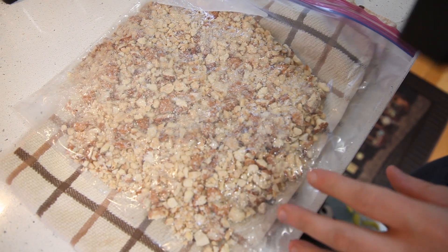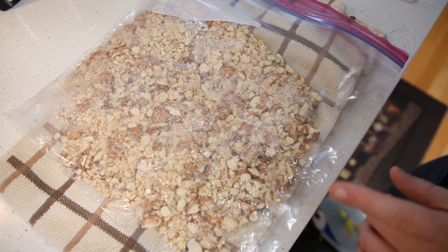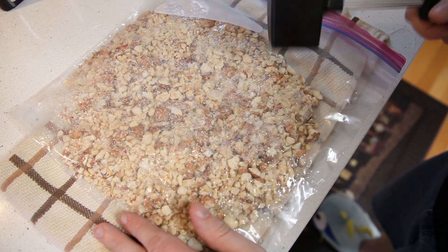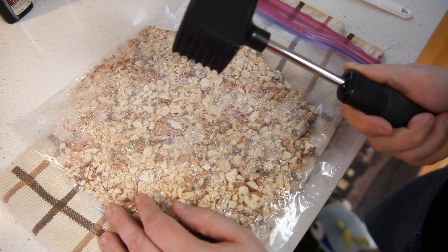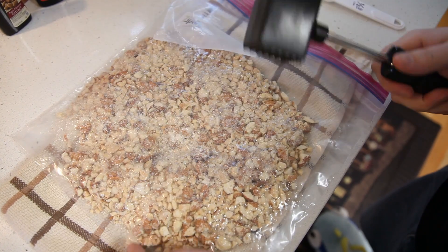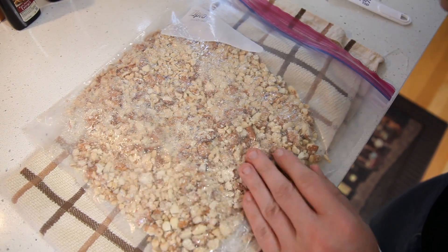Alright guys. Before you begin your ingredient prep and mixing everything together, one thing I wanted to show you — my pro tip for the week: take your almonds — I'm doing almonds and peanuts — throw them in a Ziploc bag, put a towel underneath, call a local shaman and get a hammer, maybe even the Doomhammer, and just smash them up real good.